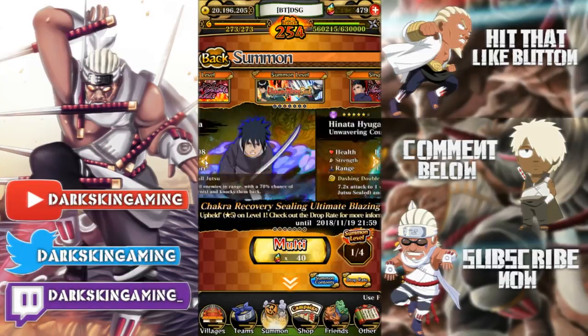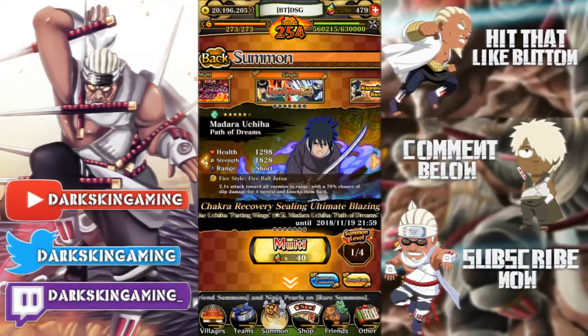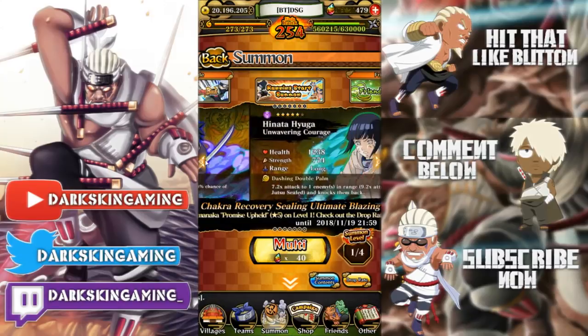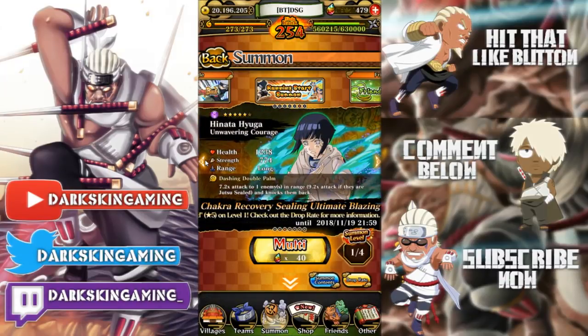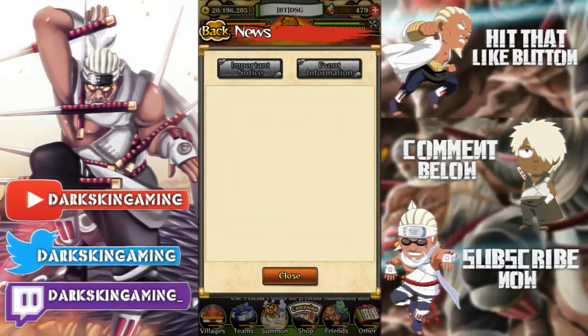This banner is actually pretty good if you only do PVP - this would be a good banner to summon on. It only costs 160 pearls to do four steps and you're guaranteed the unit, plus you have an increased chance to get units throughout.